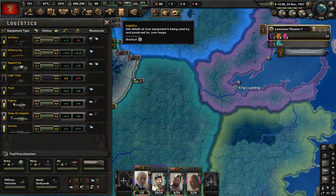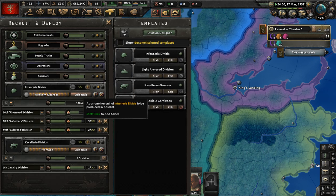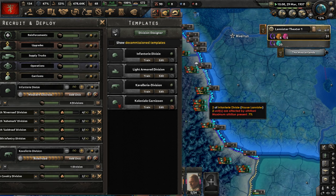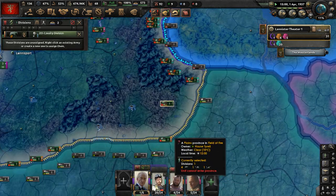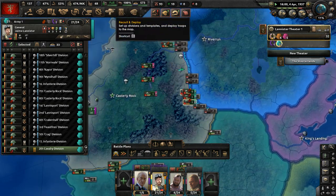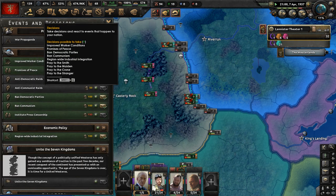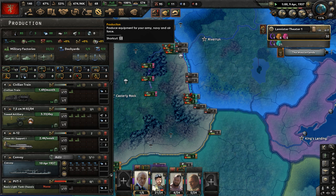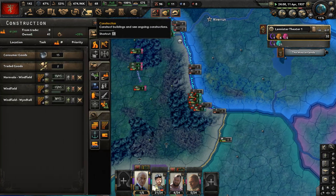Let's get more divisions and one more infantry division in the queue. Are we starting to make tanks now? I hope so. Get this cavalry division up to army one. We do need to start producing tanks — we have a basic light tank design, but we're not producing tanks yet. We definitely need to do that.